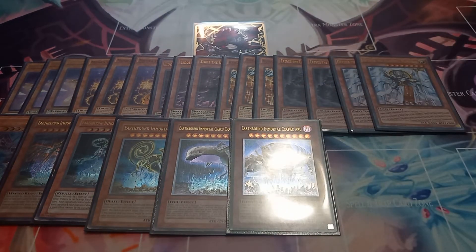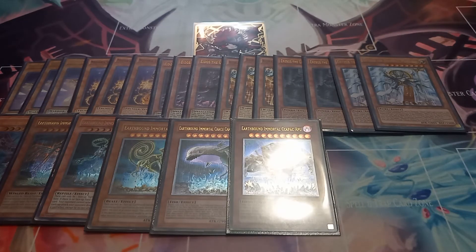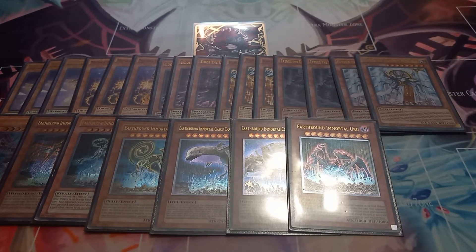One copy of Earthbound Immortal Ccarayhua. Ccarayhua has the effect that if it destroys an opponent's monster in battle, your opponent takes damage equal to the destroyed monster's attack points. Lastly, I play one copy of Earthbound Immortal Uru. Earthbound Immortal Uru can tribute one monster on your field, target a monster your opponent controls, and take control of it until the end of the turn. That is it for my monsters.